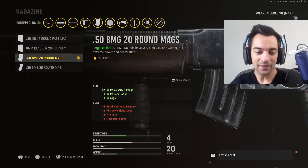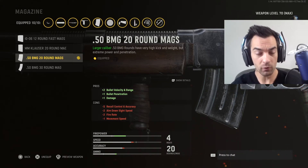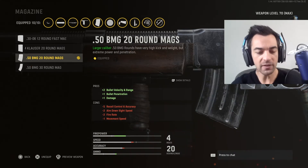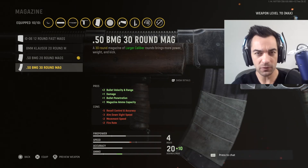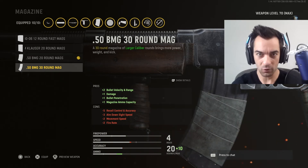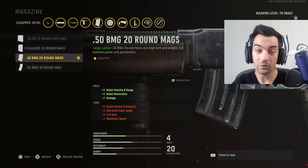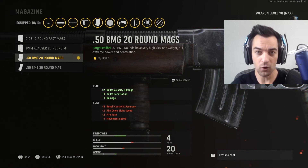Next up is the magazine — and this is once again a tough decision, because I wanted to have increased damage. For that, I need to choose either the 20-round mag or the 30-round mag for the .50 cal bullet size. In one case you get a better magazine size; in the other you get a lower magazine size but a faster aim down sight time, in contrast to the 30-round which has a slower aim down sight time. For the hyper-aggressive playstyle I like, I went with the 20-round mag, because that gives me a faster overall aim down sight time with just as good lethality.